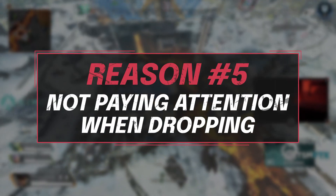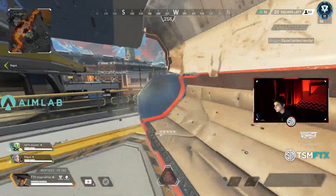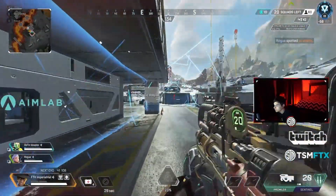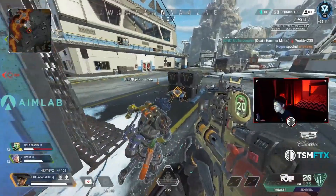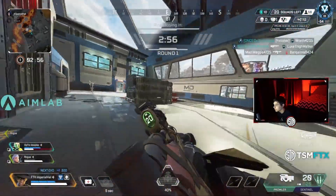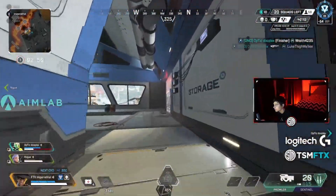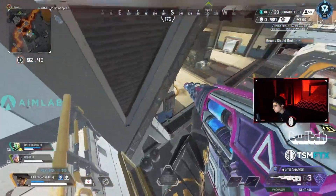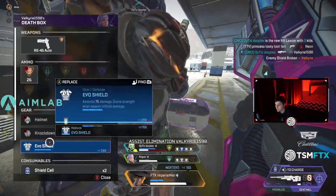Tip number five is that people don't really pay attention when they're dropping, and this leads to them dying off drop a ton. When you initially leave the drop ship, make sure to be free looking around so you can see who's coming near you. You have to be aware if you're being landed on, because if you are, there are potentially three people who are going to try and punch you out. Or you'll know where the enemy team is landing so as soon as you get a gun out of a crate, you can start to look to pick one of them off. You also need to know if there are teams nearby, because if you get into a fight that's going to get third-partied, you have to know that. Seriously, all you need to do is free look while dropping and you will survive a lot more often.